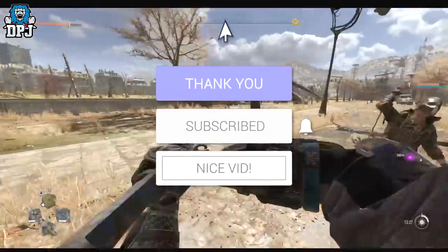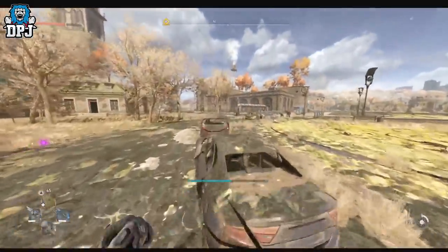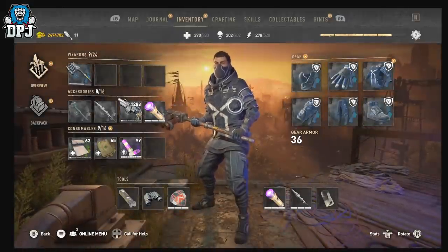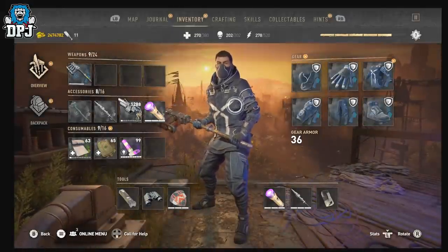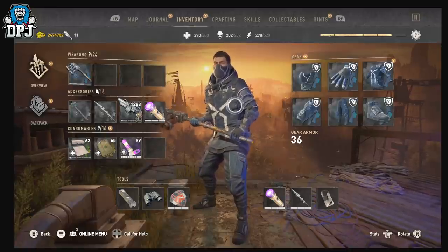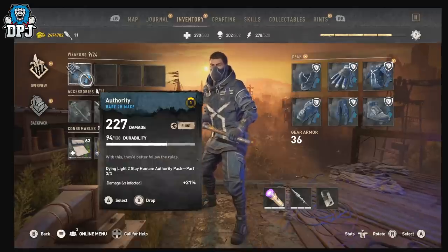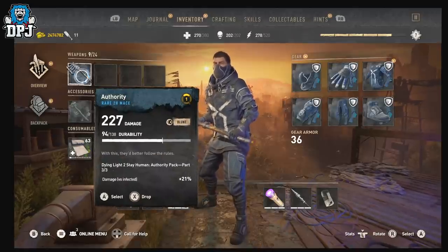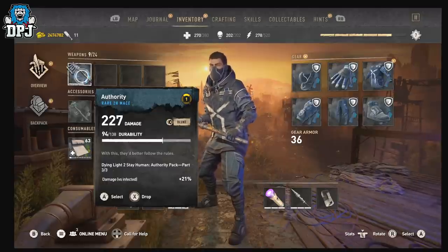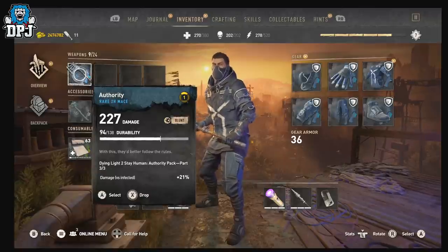The Authority Pack, as you can see on screen now, you have to redeem it via your store — Steam, the Xbox store, or the PlayStation store. Once you redeem it, it goes to your stash, and you then have to go into your stash tab and redeem it again. The weapon, as you can see here, you can't modify it or put the correct charm on it, so its durability won't last forever — it will break. You can redeem it every five hours if you want to continue using it.